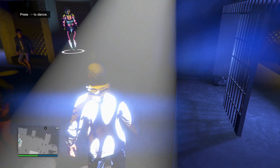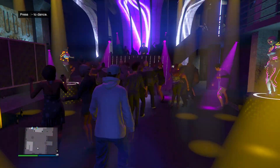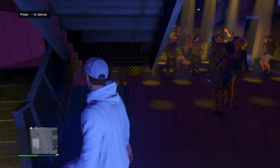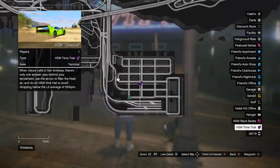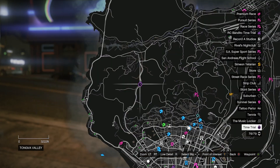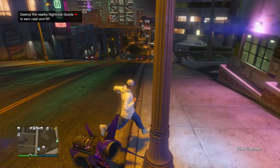Here's what a nightclub should look like: it should have an actual dance floor with a bunch of NPCs dancing on it, a DJ on the stage, and cool lights everywhere. And finally we also have the time trial — the RC Bandita one, the HSW time trial on the bottom right if you're on next gen, and the main time trial on this little road. If you're good at time trials, that's an easy way to get a good amount of money.